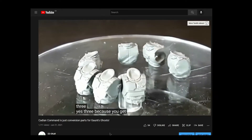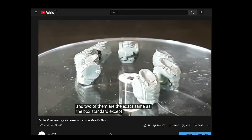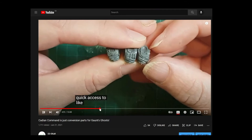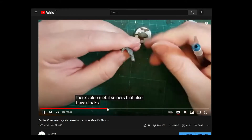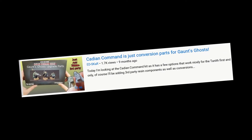My most popular mini painting video, by quite a way, is the Cadian Command Squad and how all of the bits are essentially fun, swappable parts to make interesting characters for Gaunt's Ghosts. No idea why — the thumbnail is terrible and the title is boring — but people seem to like it.